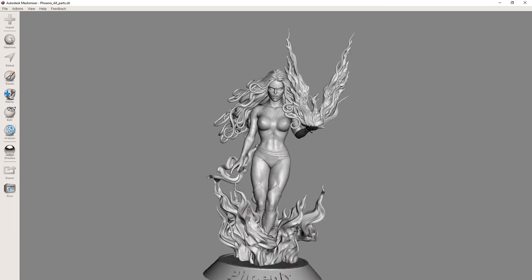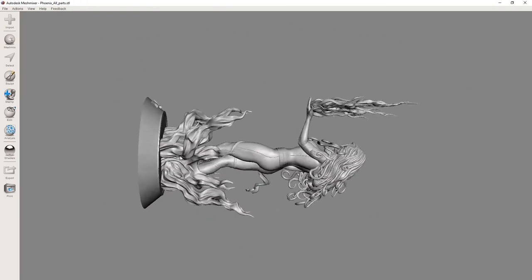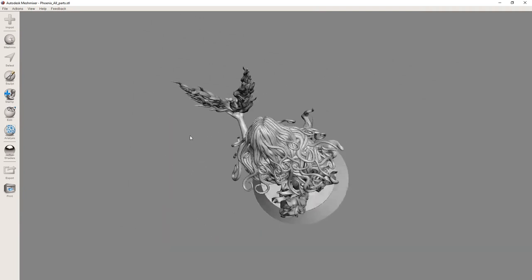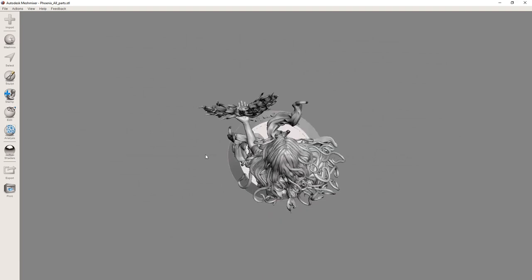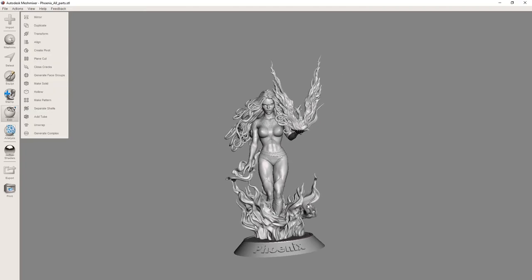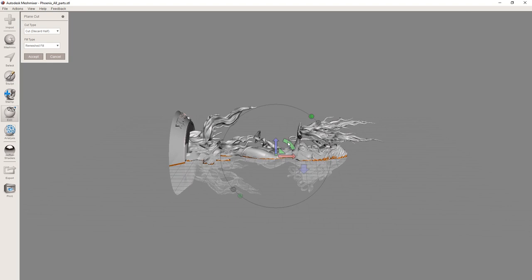So with this model I decided to create a miniature for the new Marvel Crisis Protocol game. I was a little worried at first because of all the small parts on the model, but everything printed perfect. One thing I do warn you about is that it's super easy to break some of the small parts, especially the hair, so definitely handle with care. Since I was going to make my own base, I sliced off the 3D model's base using the plain cut tool in Meshmixer.